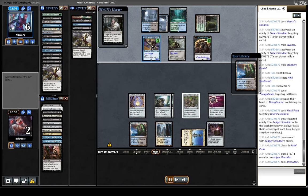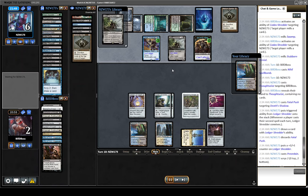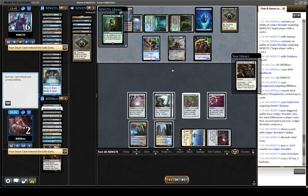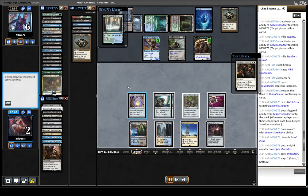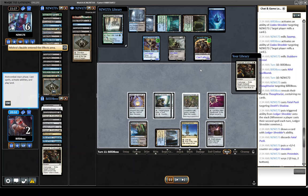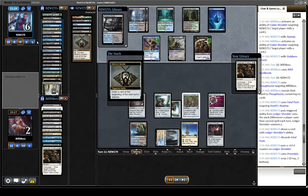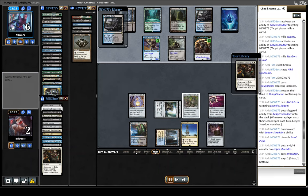You do want to pay attention to Ledger Shredder here. I actually made a slight mistake where I had F6, kind of forgetting about the Ledger Shredder trigger. But I was able to recover in time and we weren't too punished. They were playing some new cards — Analyze the Pollen — just giving them a bit more digging power. Prismatic Ending on the Mishra's Bauble: I just want to force them to use it, I don't want them to hold it up. For the rest of the game, we just mill them out. I will be back for game two.